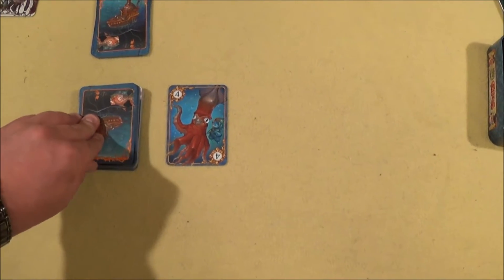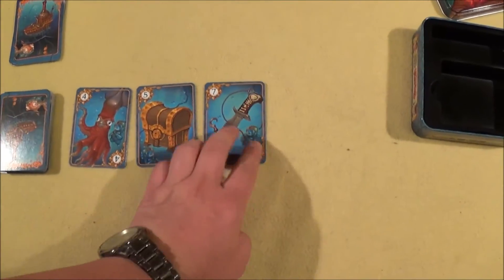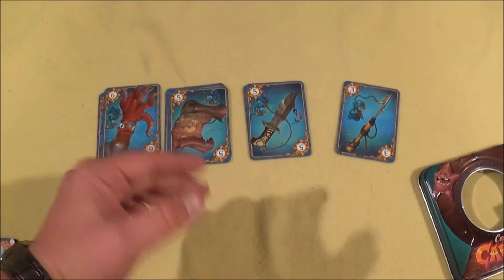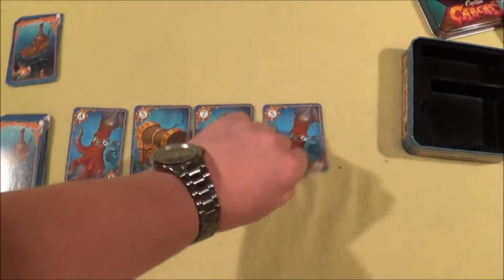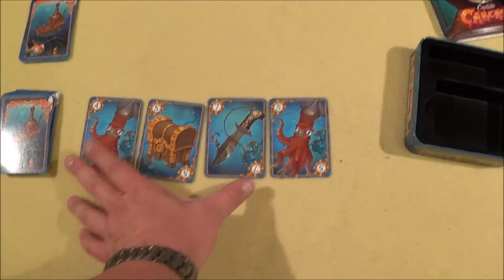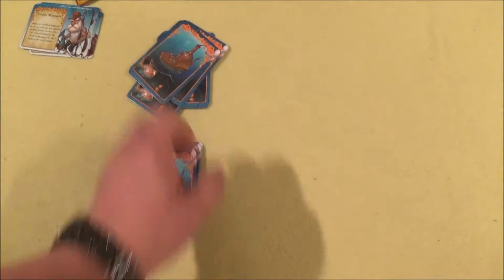The Kraken's special ability forces you to draw two more cards and add them. The chest has no real ability unless a key comes up. The knife is cool — with it you kill a card from a different player's hold area, bringing it to the discard pile. Whenever two of the same symbols appear in the exploration line, you bust and lose those cards to the discard pile.